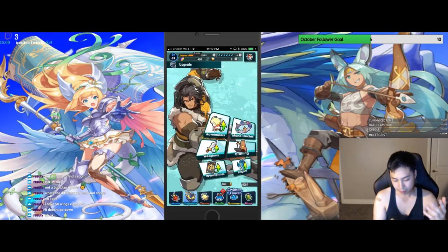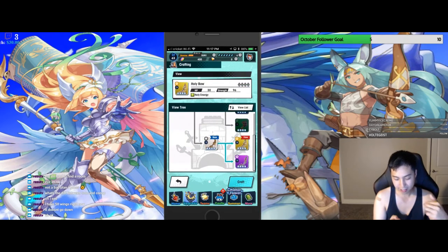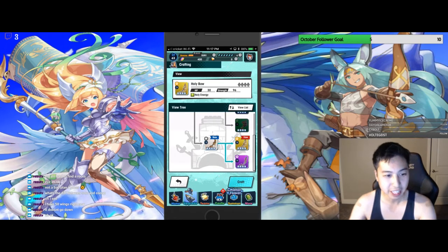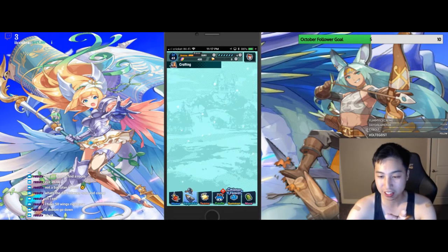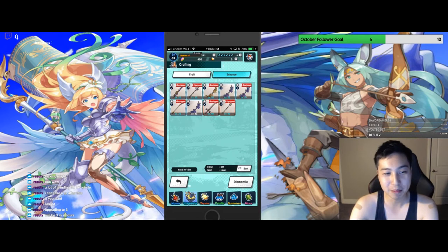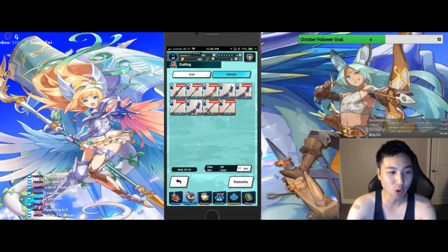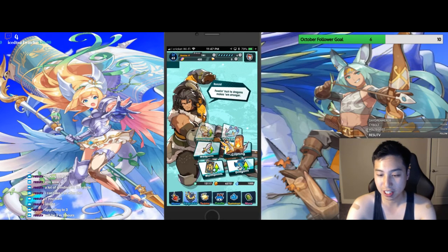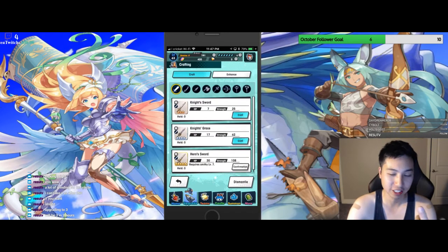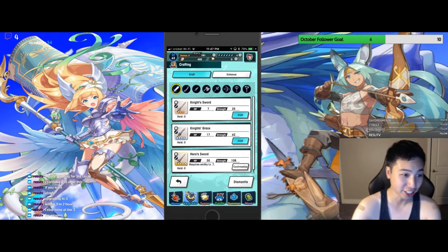Go to crafting, then enhance. I want to make an elemental weapon. There's a tree for each weapon, and FYI you want to match the element of the weapon with the element of the character you want to use it on — otherwise you don't get the benefits. It requires level 6 for the elemental tier. You can leave it at the second tier, which is decent enough. Once you get to the fourth tier you unlock the four-star weapons, so you don't want to get too committed too early.